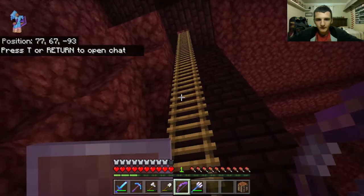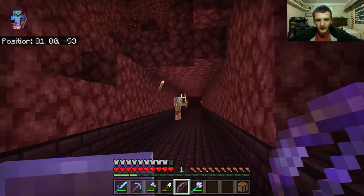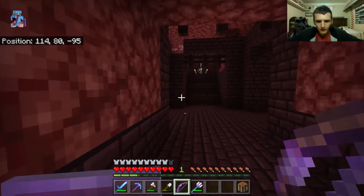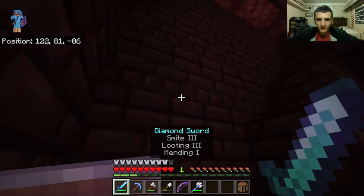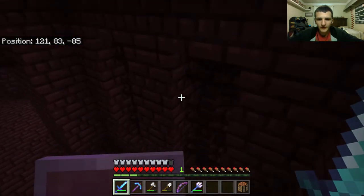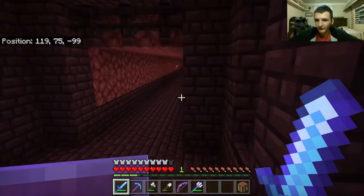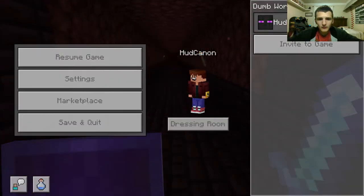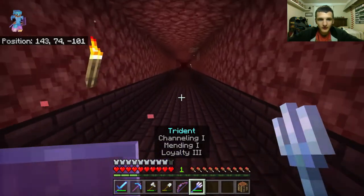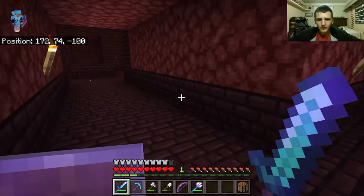Now I just gotta wait and see if the coast is clear. It is. Let me see if anything's upstairs — there's nothing upstairs. I guess I gotta go downstairs. I'm scared of that spawner in case it spawns something and I have to deal with it. I'm here for the Wither Skeletons — where are all the Wither Skeletons?